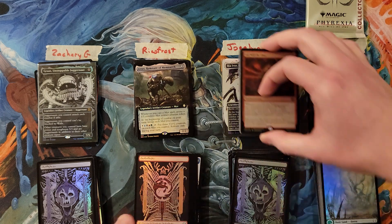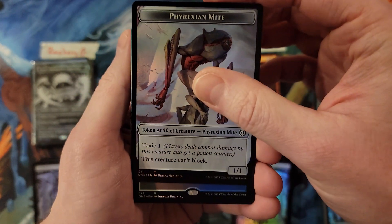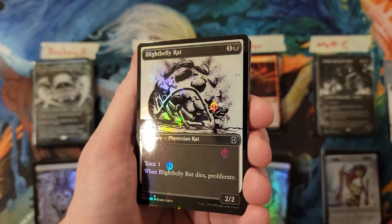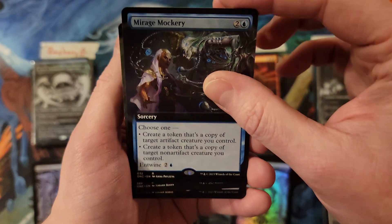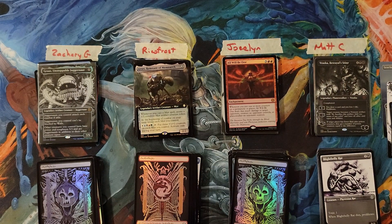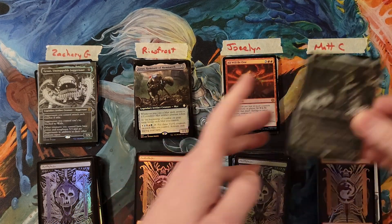Last pack, Matt - you're at a 32, current low is 45, current high is 59. Sea Chrome Coast in the foil, nice. Drivnod - love that card, that is a 5. Rat, Anointer, Rat, Mirage Mockery - so you're at an 8. Blot to Contaminator extended art, that's cool - that is an 11. And Kemba for a 13. Did we tie? We tied for the low!